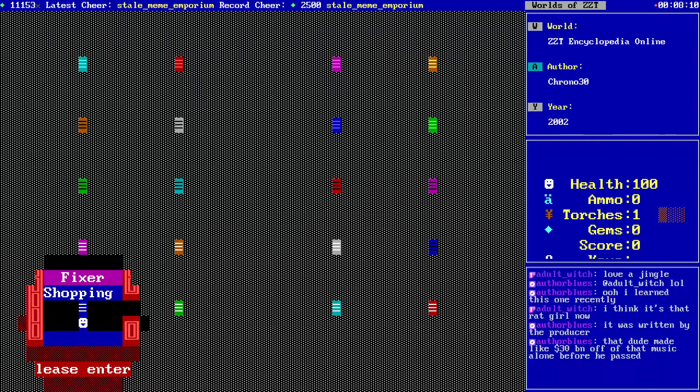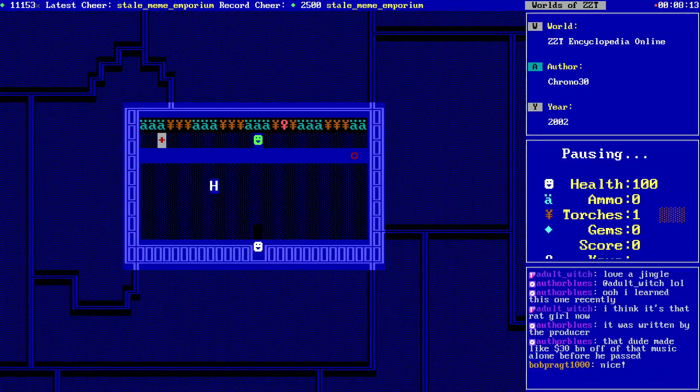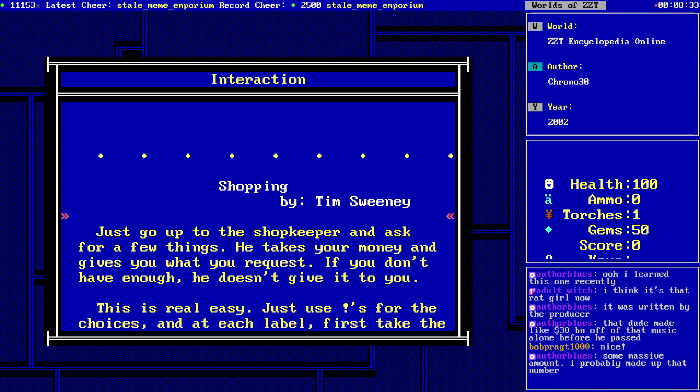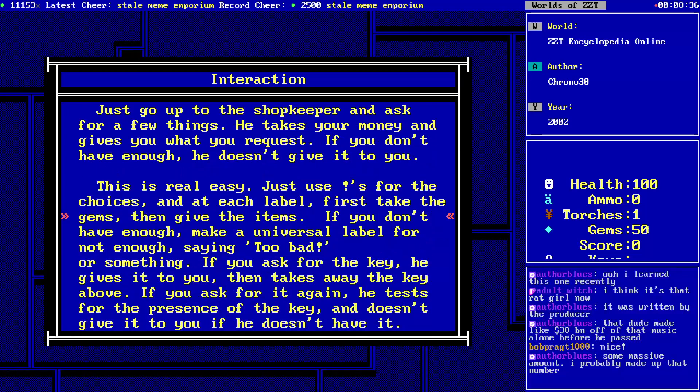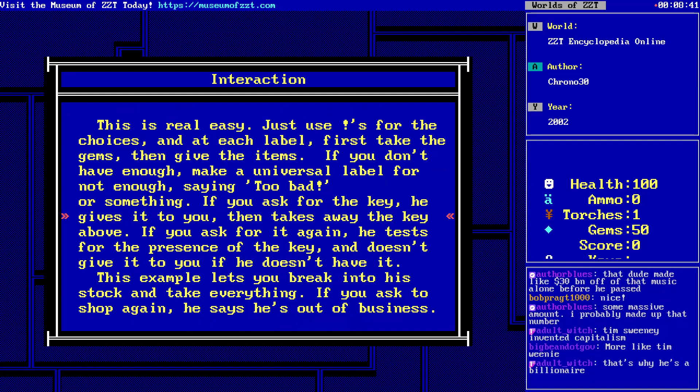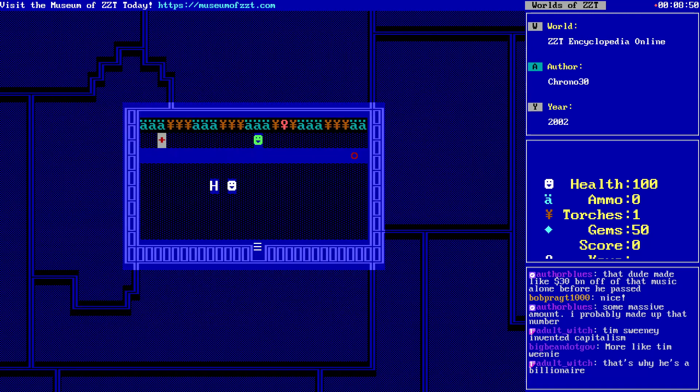Now it's time for shopping. Love a good ZZT store — there are 10,000 ways to do it and I guess we're gonna see one. Shop dip! We're even crediting Tim Sweeney — Tim Sweeney, inventor of shopping. Let's go up to the shopkeeper and ask for a few things. He takes your money and gives you what you request; if you don't have enough, he doesn't give it to you. This example lets you break into a stock and take everything. If you ask to shop again, he says he's out of business.